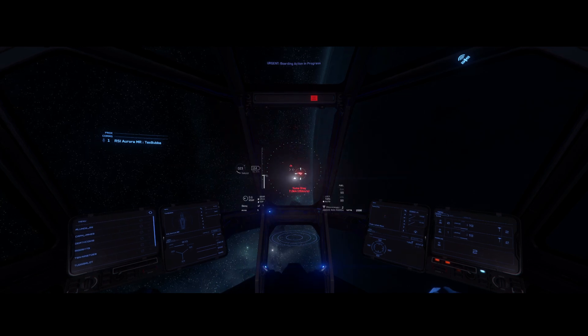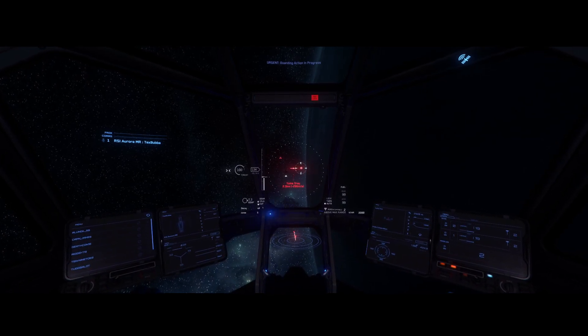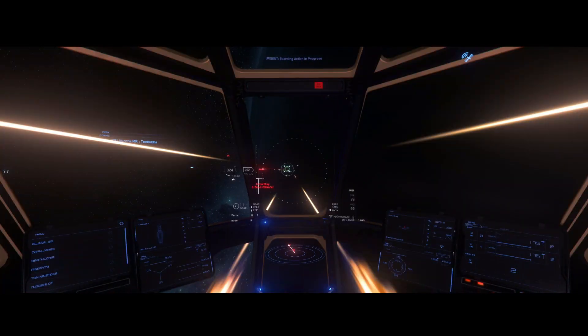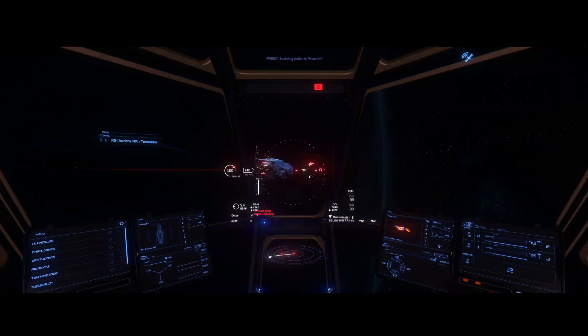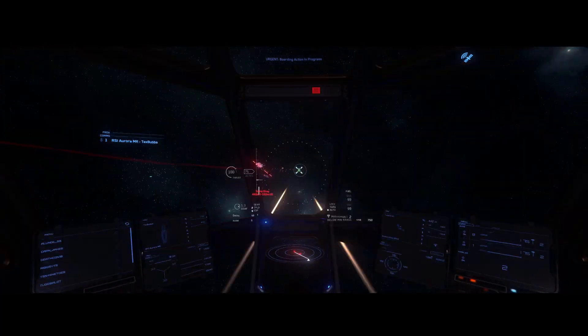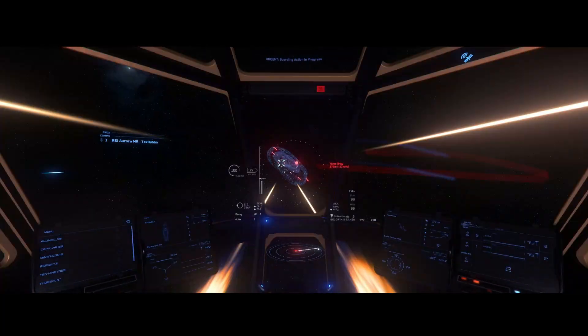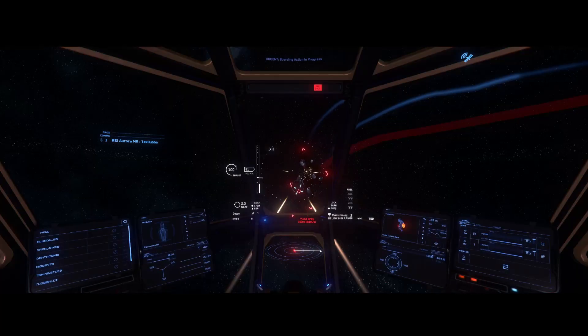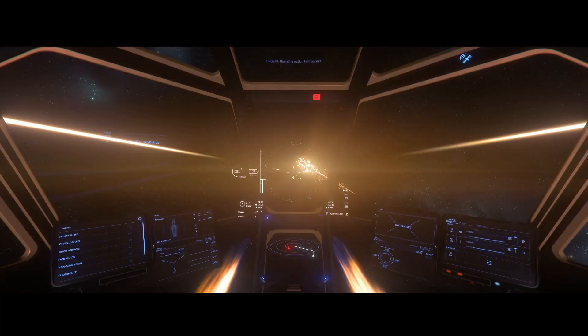As you can see, I'm approaching the waypoint where this 890 Jump is — this luxury cruise ship or yacht. There are a couple of Drake Cutlass Blacks flying patrol for these outlaws. These are definitely ships a little more powerful than the Aurora — medium fighter type ships. They come with four size three mounts, whereas the Aurora only has four size one mounts. So I'm definitely punching above my weight here, but it's very possible to do in an Aurora.